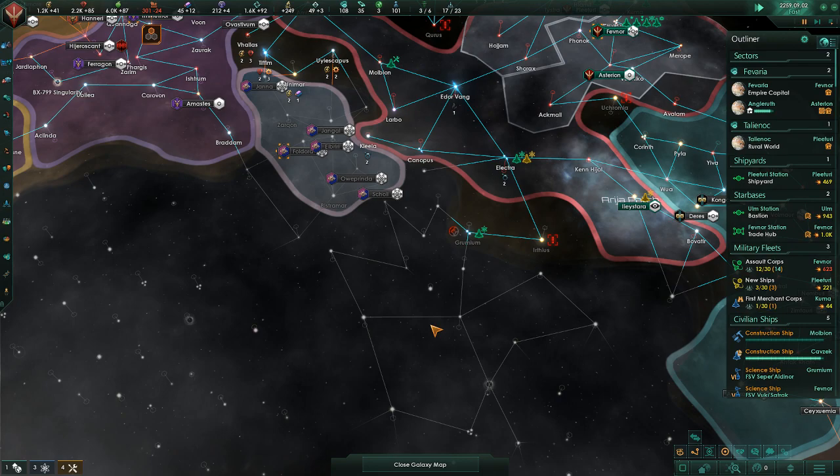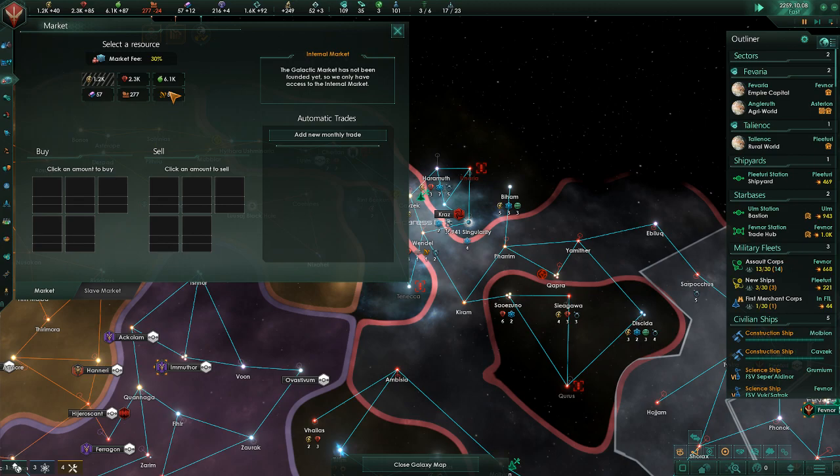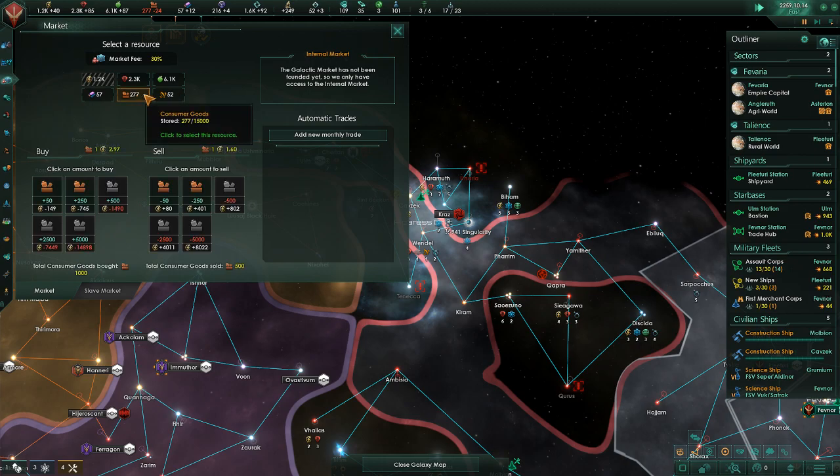Nanite Transmutation — I'm gonna guess that's a research option now. Probably should have read through that actually. We need more consumer goods, so let's buy another 250. We are out of amenities here, but we have some clerk jobs on offer.